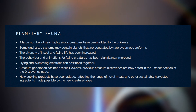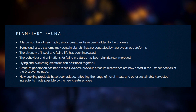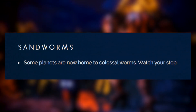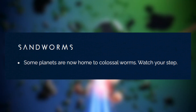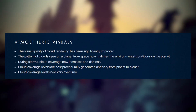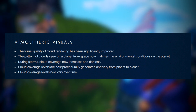As well as new flora, the fauna of these planets is also expanding to include new exotic creatures and even cybernetic lifeforms, on top of behaviour and animation improvements across the board. But the biggest change to the wildlife of No Man's Sky is that colossal sandworms now burrow beneath your feet, just like those seen in Dune or Beetlejuice.